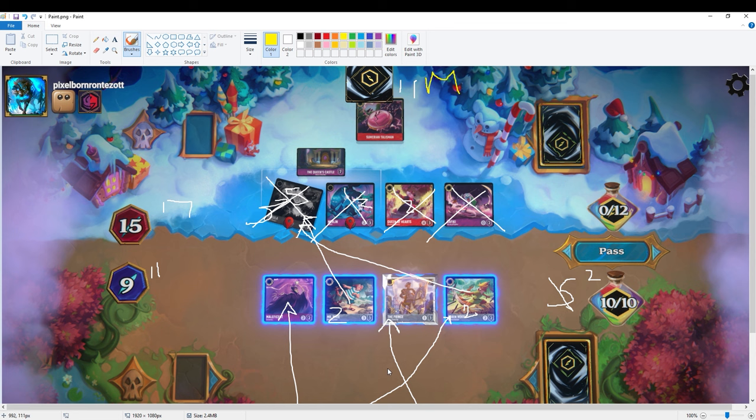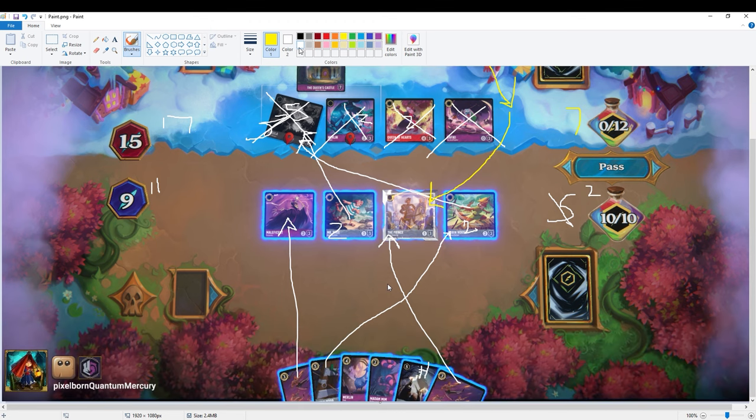If they play the Maui, they go down to seven ink available. The Maui probably takes out the Prince and they have nothing on board to follow up with — not drawing cards off Queen challenging, not drawing off the Sumerian Talisman. It limits their draws from what would have been five or six in my other scenarios to just two: one off Rabbit and one for turn. With the final two ink, I could have dropped the Snake, bounced back the Smee so it doesn't die during end of turn — since it's exerted with two damage on it — and have a readied-up Snake with all my characters still surviving.